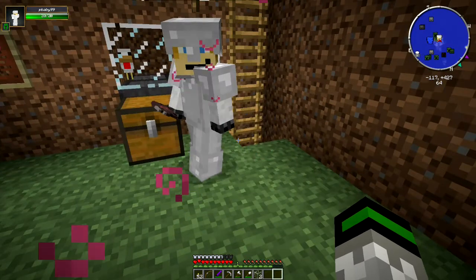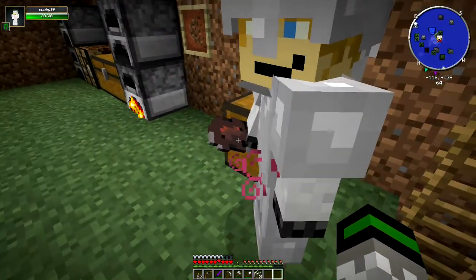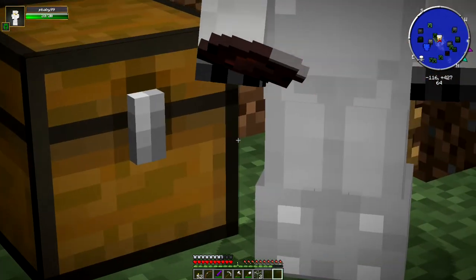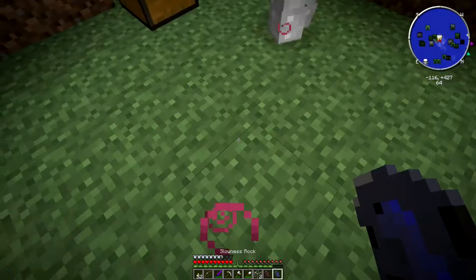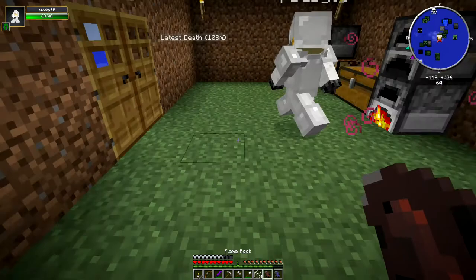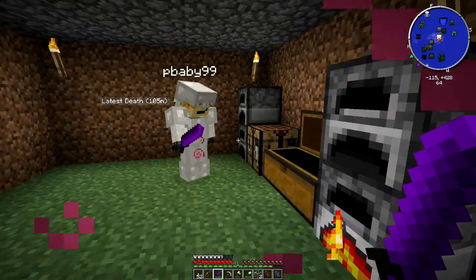This right here, my friend, is a flame rock. There are multiple types of rock, including a slow rock, a slowness rock, a flame rock, large rock, small rock, poisonous rock — you name it. I'm going to toss this over to you so you can show the camera. We're probably going to go collect those in a few minutes because those will probably help. If you right-click, you can actually use those against mobs, which is going to be really helpful if we can use the slowness one on things like the Kraken.